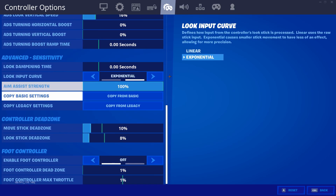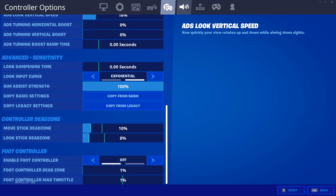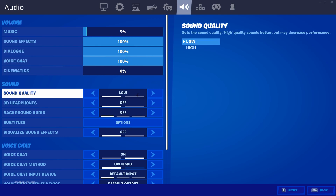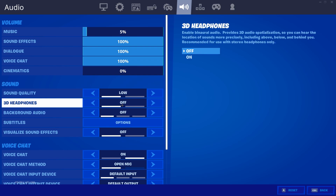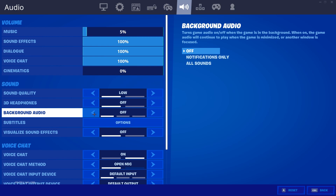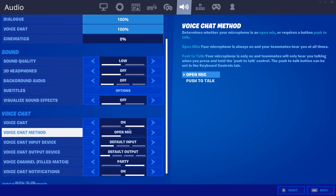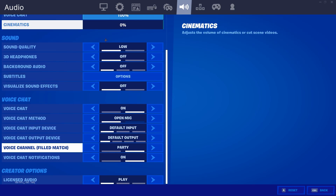For audio: music is at 5% because otherwise it gets super loud. Voice chat is at 100%, sound effects 100%. Sound quality is low — that doesn't really matter. 3D headphones off, background audio off, visualize sound effects off.